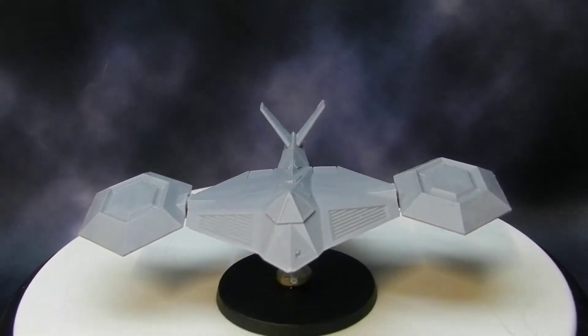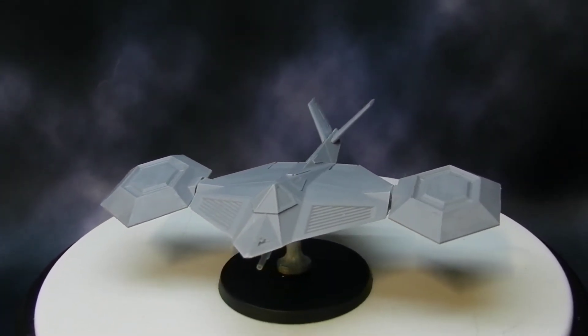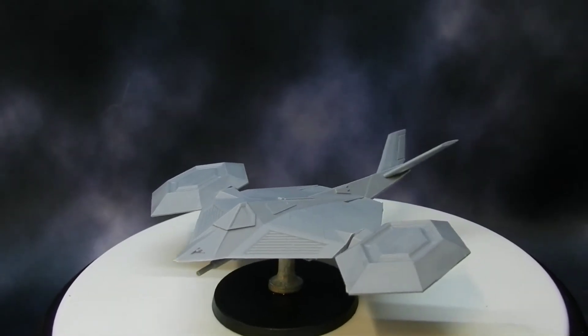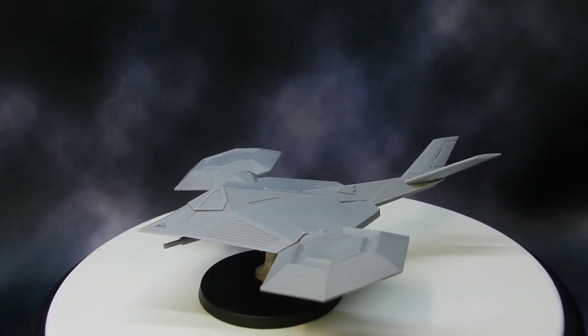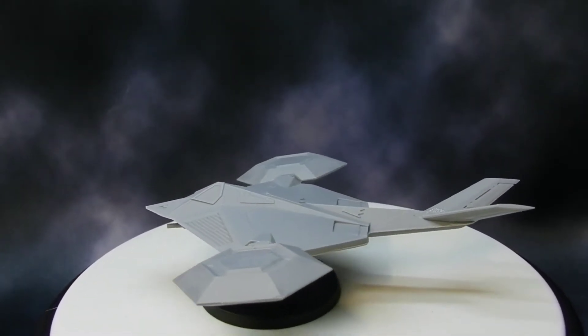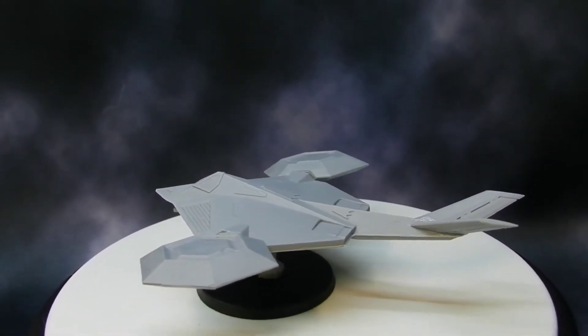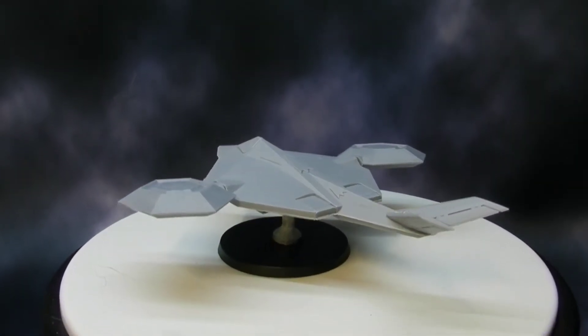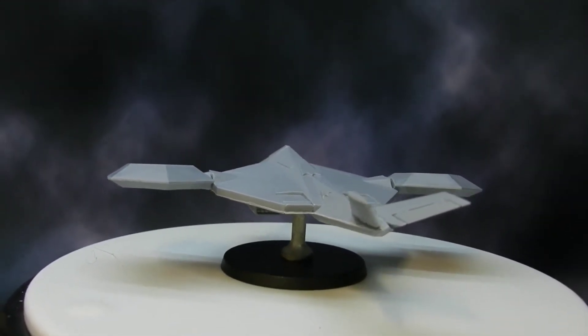This is what the model looks like built. The only thing adjustable is the two wings on each side, and it has a little turret on the bottom you can move however you feel like. The two missiles can be changed for anti-tank missiles or regular missiles.